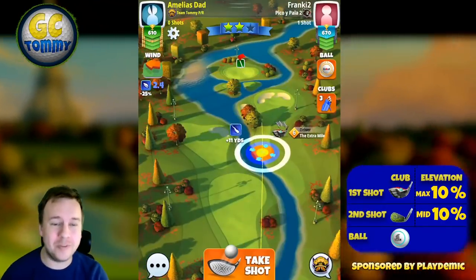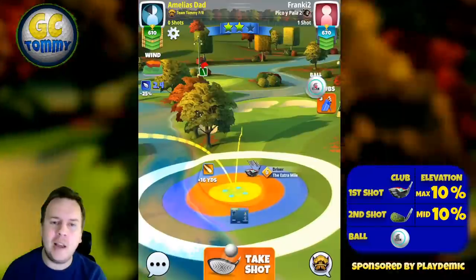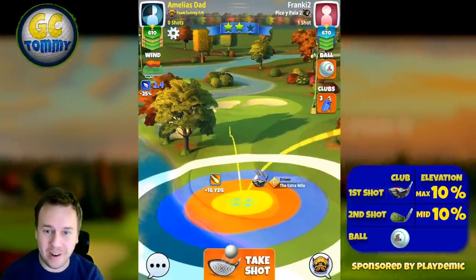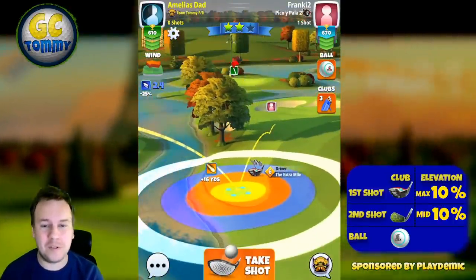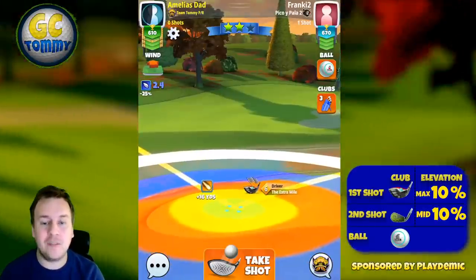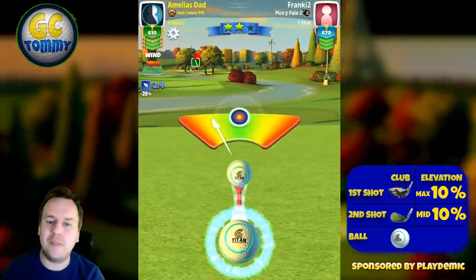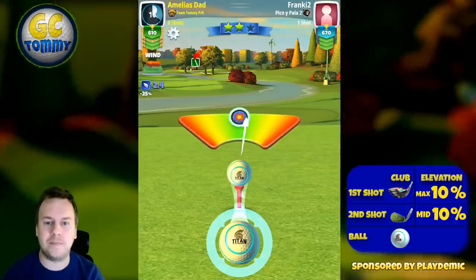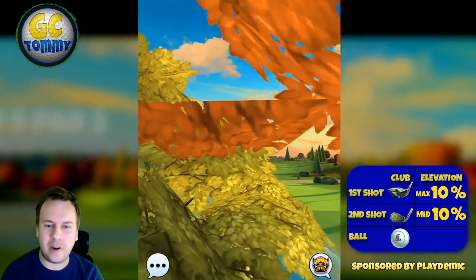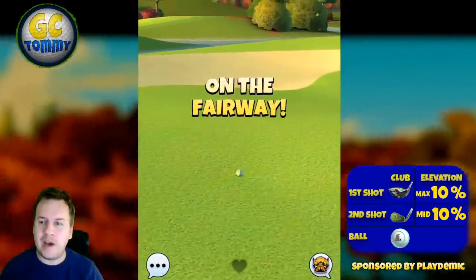For hole number five, another par four with a very good chance for an eagle. Play with a power-3 ball in headwind or crosswind; a power-2 ball is enough with tailwind. I'm using a little bit of topspin and two bars of sidespin to the right, with the ball guideline centered down the fairway. Adjustment is maximum distance plus 10. The idea is to position ourselves just before the two bunkers. A perfect ball gives a first bounce on the fairway, rolling down towards the two bunkers — an absolutely perfect spot.